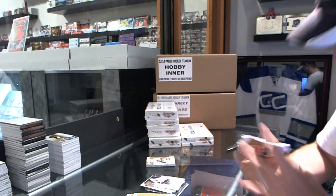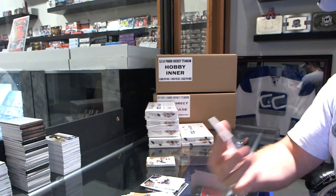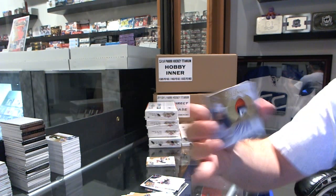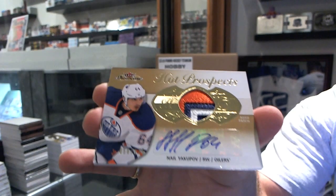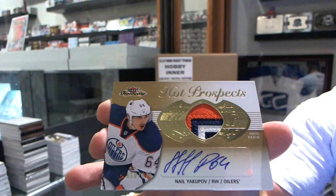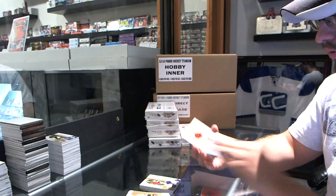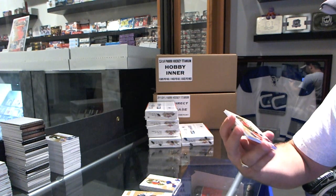Another two patches. For the Edmonton Oilers, number 175, gorgeous three-color rookie patch autograph, Nail Yakupov — numbered to 175. Now let's do the second one. For the Ottawa Senators, numbered to 375, Jean-Gabriel Peijoux.